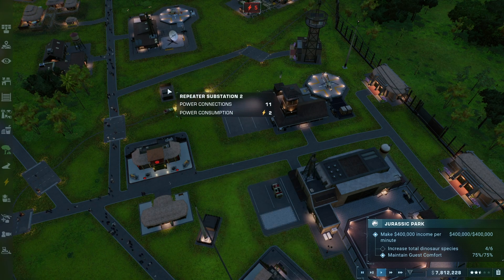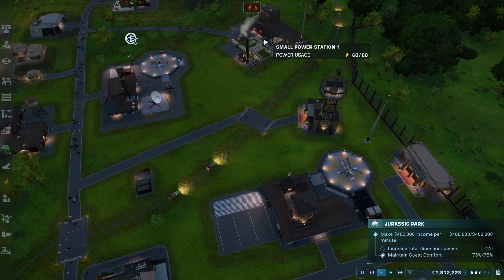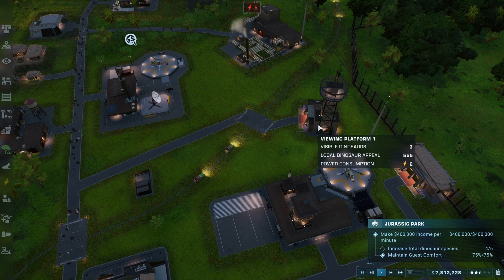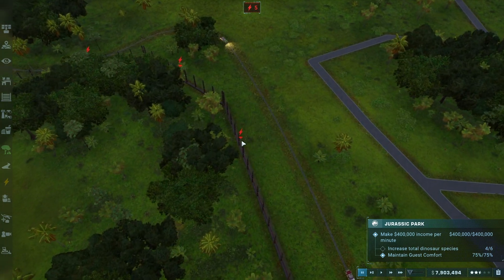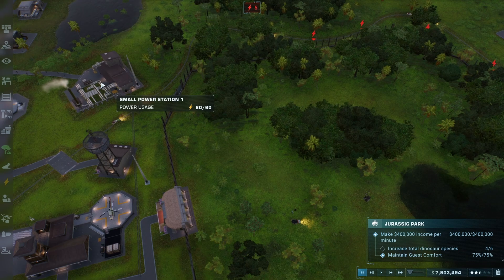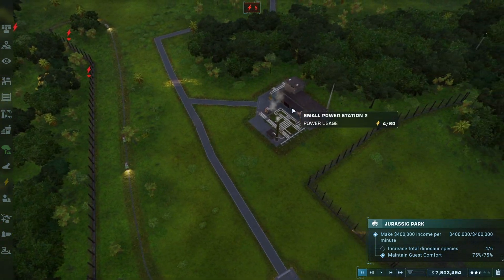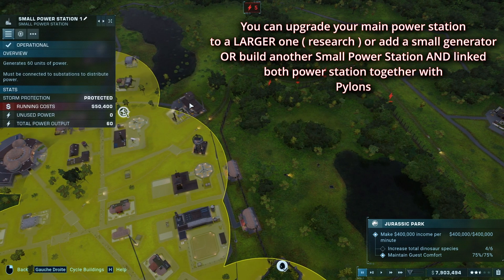There you go — and now this one is working as well. This one consumes two power. But there's a problem here because I'm out of power, so something is not going to work very shortly. Let me double check. As you can see, the electric grid is not working because I'm at full power usage, so I need more power, which comes from this power station over here.